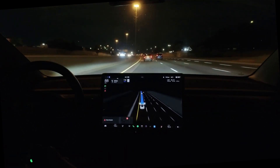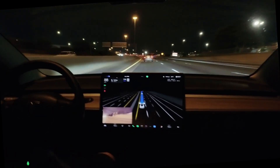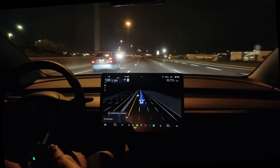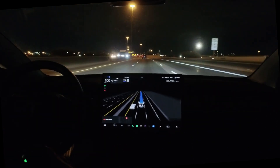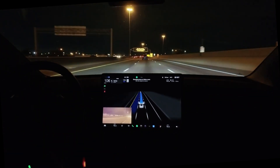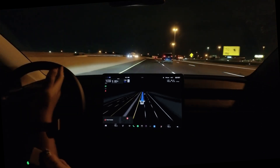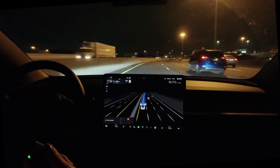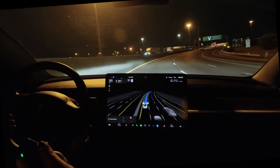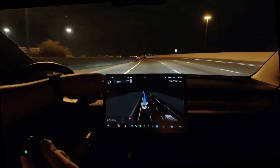Dad asks: can you set it so that if you're driving at a leisurely pace it stays in the middle lane? You can set minimal lane changes so it tries to stay in its current lane, but most of the time it still goes back and forth. Right now it's finding the gap, going into the lane, overtaking. We have a bit of a curve here so I'm slowing it down a little.